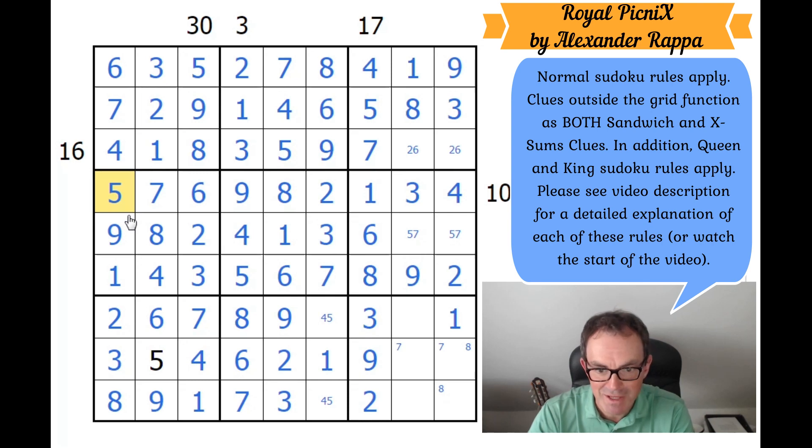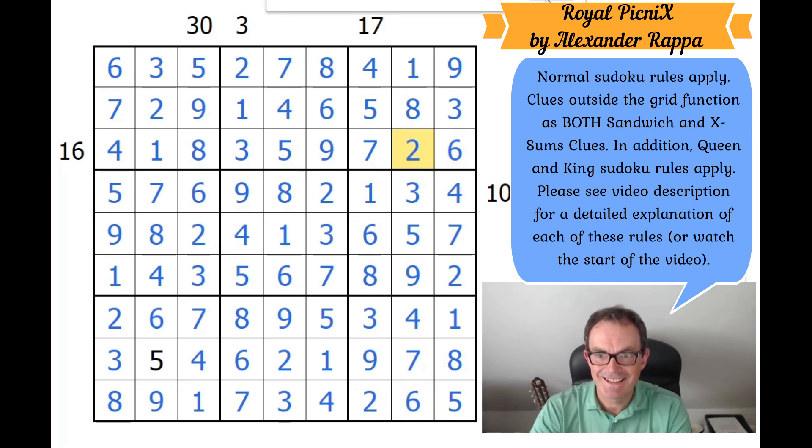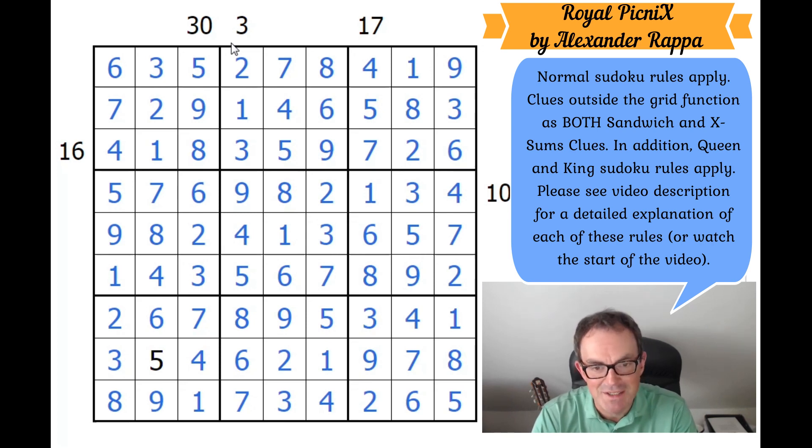Eight must be in one of those squares; 3 must go here, giving us the 8 over there and a 3 at the top of the grid. The 4-7 pair is fixed. 6 goes to the top, creating a 2-7 pair, a 5-7 pair, and a 2-6 pair — resolved by the existing 6. Eight forces an 8, gives us a 7, gives us a 7, gives us a 5. Five goes down there, fixing all remaining cells: 6 here, 6 here, 2 here. That's how to solve Alexander's new puzzle — absolutely beautiful. Such a minimal set of constraints but perfectly linear. Just beautiful to solve. Thank you very much Alexander, and I hope you enjoyed it — let us know in the comments, and we'll be back later with another edition of Cracking the Cryptic.